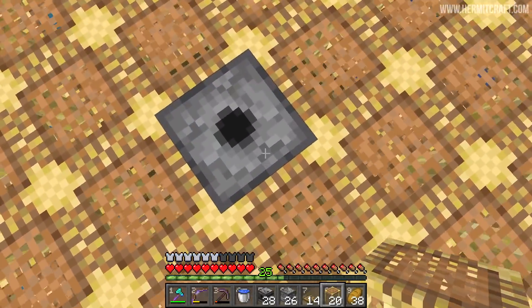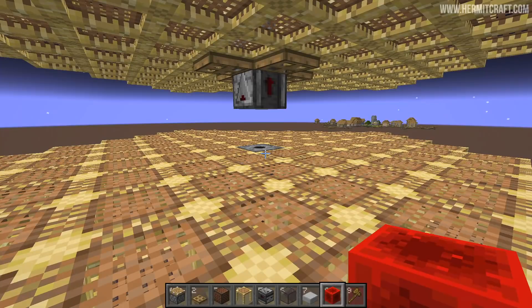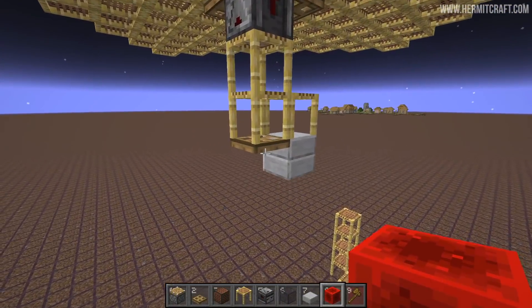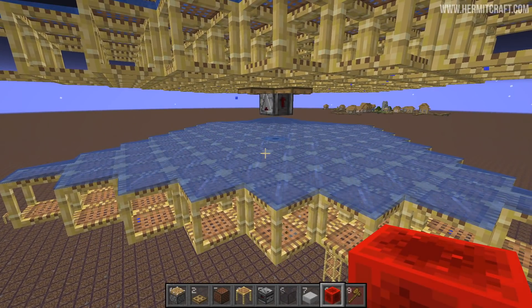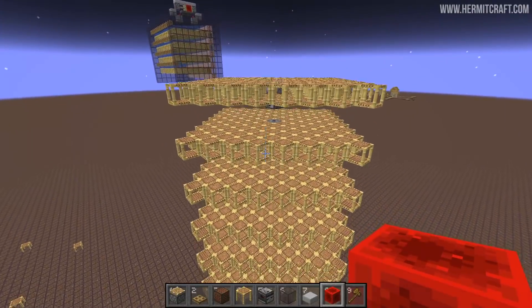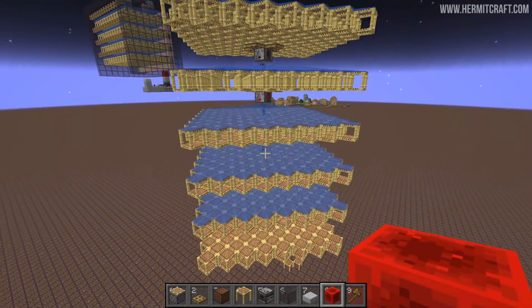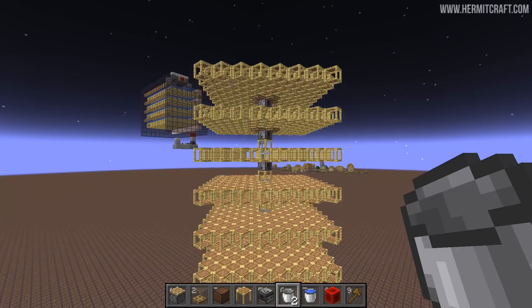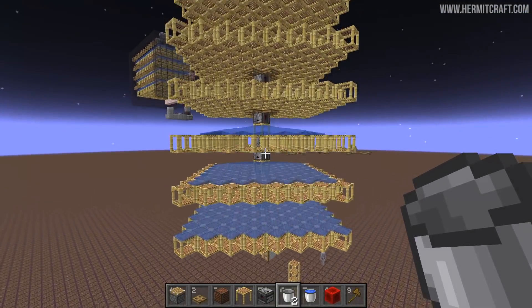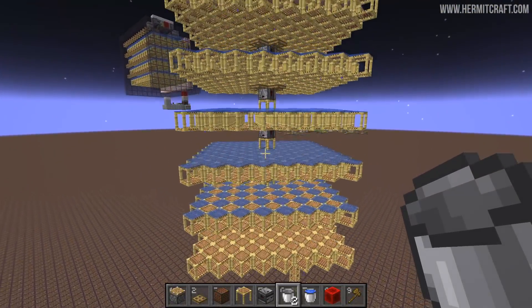Another really important part of this farm is putting the scaffolding here. The observer enables it to send a signal upwards again, but it has another unique property. This is best demonstrated by showing the old method where you had the water dispensed directly below where the observer would detect it. The problem is that when the water goes back, the flowing water creates lots of updates in the observer - you can see it's blinking multiple times. That creates multiple problems on the floor above. With the design we're building, the scaffolding in the middle actually holds the water in as a waterlogged block. So when you send this upwards, it stops the water from flowing back in to where the scaffolding is. Each time we go through this iteration, all of the floors will remove their water together.